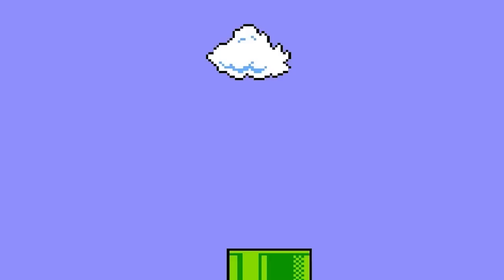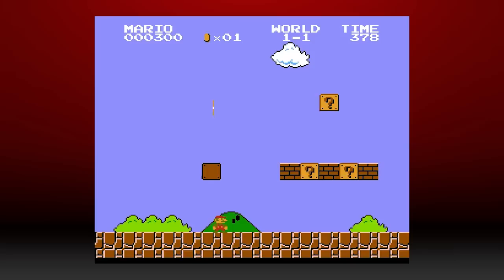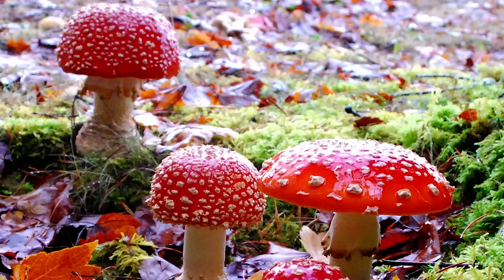Jumping into Super Mario Bros. 1 on the NES, let's get this one out of the way quickly. The clouds and the bushes actually use the same graphic — they're the same graphic with a different palette loaded into each object, and this was likely done to save space on the game's cartridge.